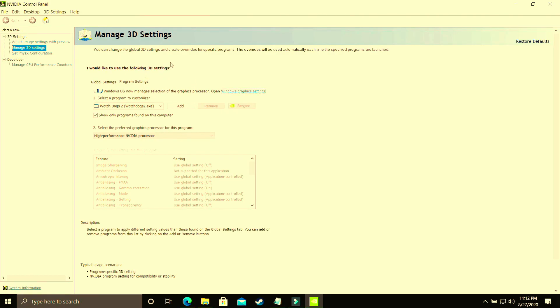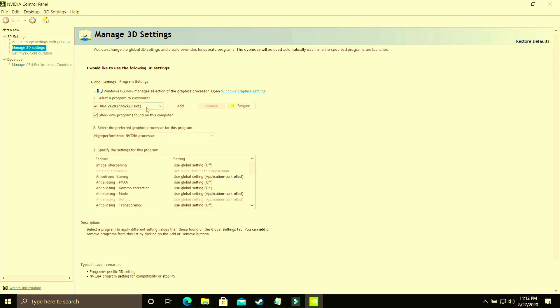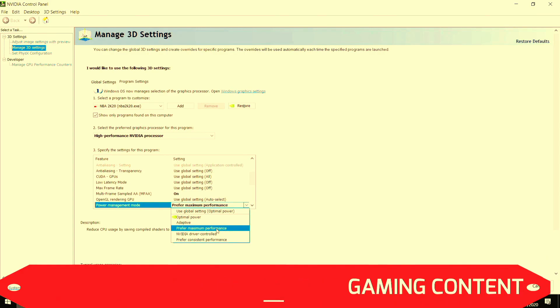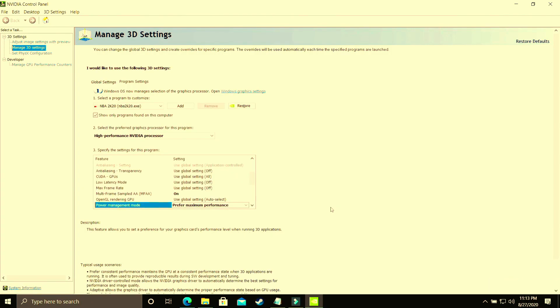In program settings, select your game's .exe file — whichever game you're playing. I'll be showing with NBA 2K20 as an example. Make sure it is running on the high performance Nvidia processor. Then scroll down to power management mode. By default it is on optimal power — you have to change it to prefer maximum performance. Once done, apply these settings. We've now done the same thing as changing the graphic settings in Windows 10 settings, but manually through the graphics card control panel.